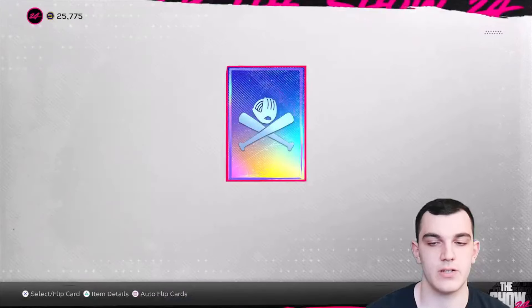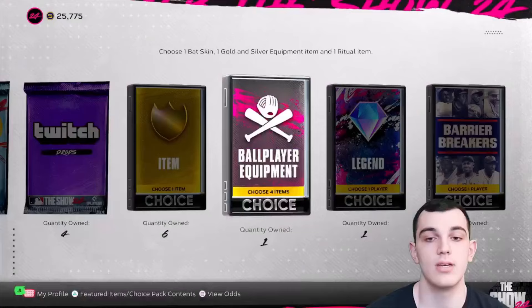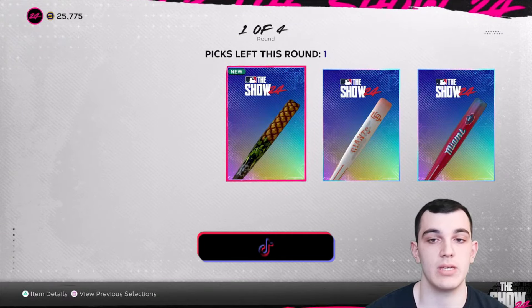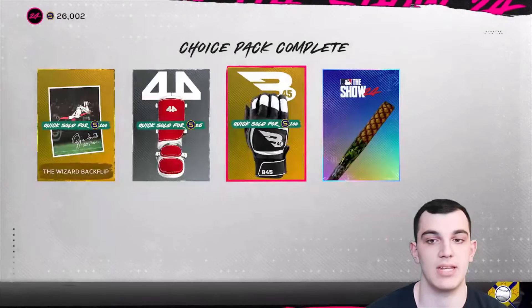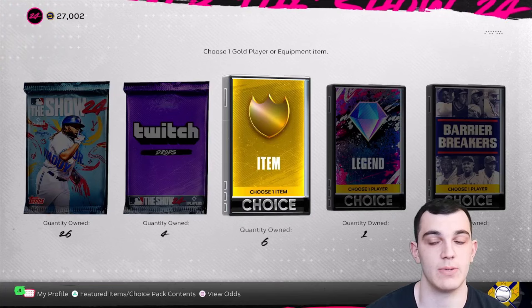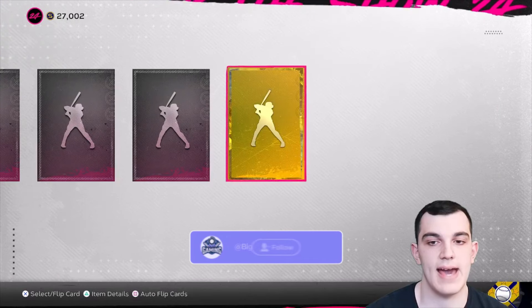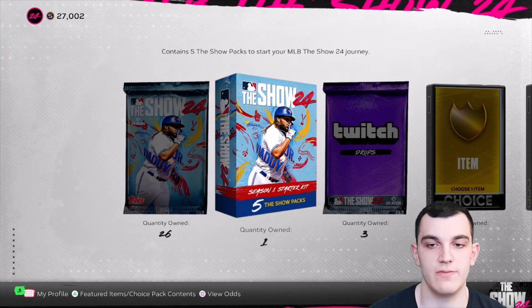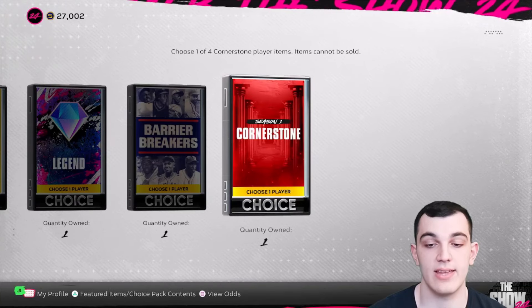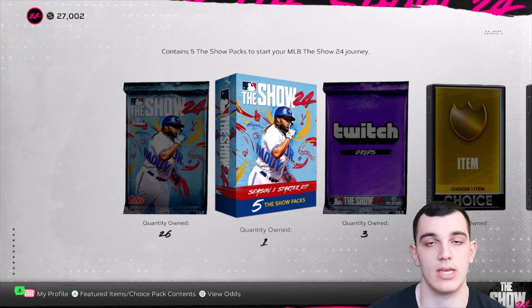This is going to be my second year doing No Money Spent. Those of you who are new to my channel — last year I did No Money Spent and unlocked Derek Jeter, which was the MLB collection reward, within a week of the game releasing. I highly doubt I'll do it again because there are no sets and seasons and there aren't high overalls immediately at the start. But I'm looking to do it very fast, as I typically do. Also, if you don't have these packs, just back out of Diamond Dynasty and load back in and you should get them — that's how it worked for me.